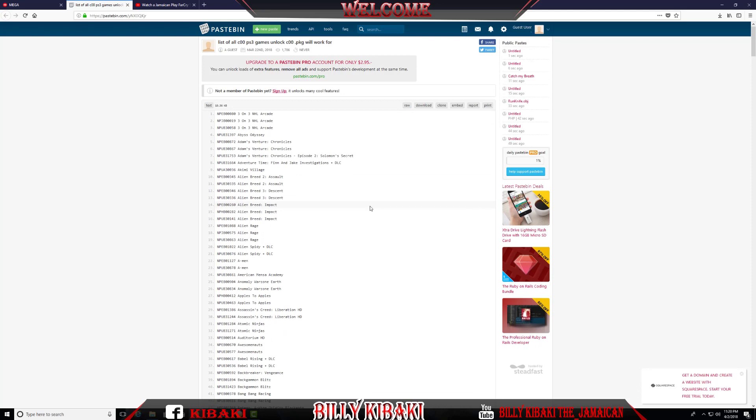The game that I'm going to try out is Atomic Ninja, and there's an easy way of finding your game. Just press Control and F on your keyboard and you will get this search box. Type the name of the game and as you can see it starts to highlight the game right here. There are two versions — your version and the US version — that can be unlocked.